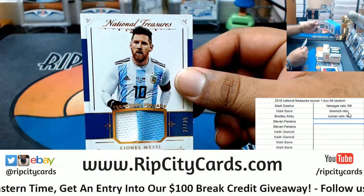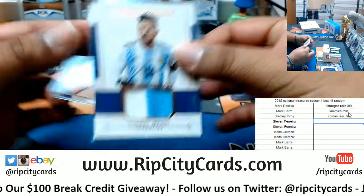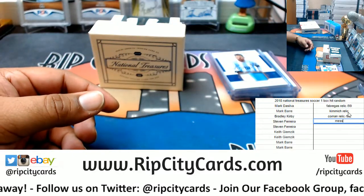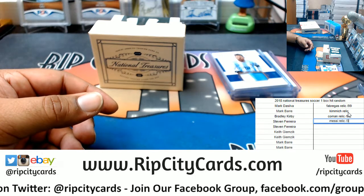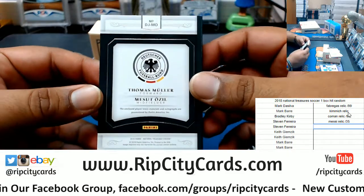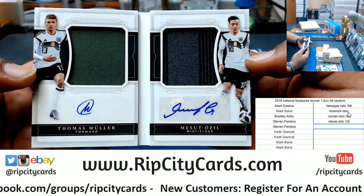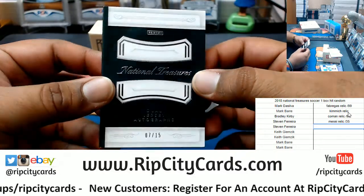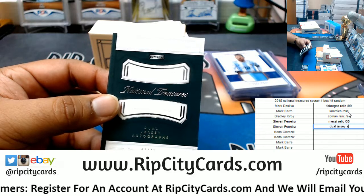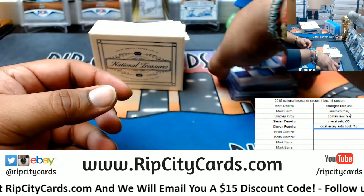Two color patch for Argentina — Mr. Lionel Messi, number 235. There might be a Messi autograph in this case, maybe even in this box. Messi relic to 35. What do we have here? Numbered 7 out of 15 — dual jersey autograph. Oh man, that's sick. For Germany: Thomas Müller and Mesut Ozil. That's a sick booklet right there. Dual jersey auto, 7 out of 15.